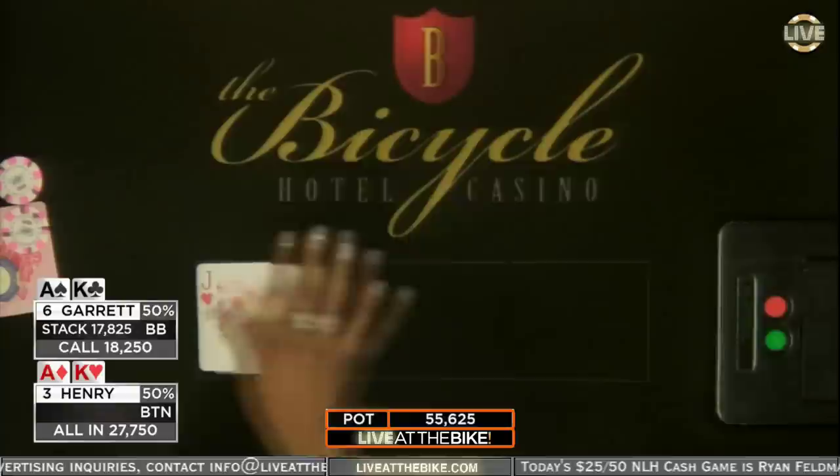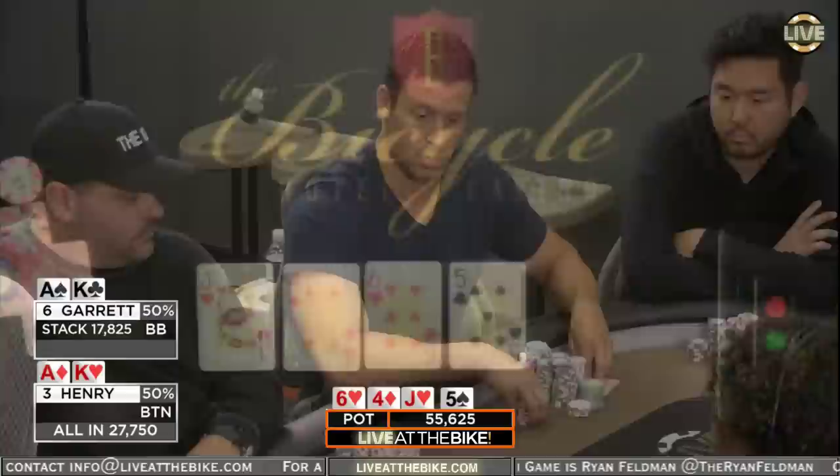$56,000 pot. Ace-King versus Ace-King. And two hearts on the flop. Henry is free-rolling. And they're going to chop it up.